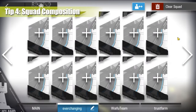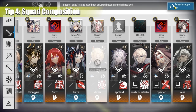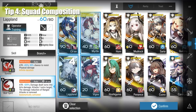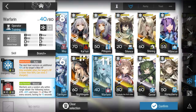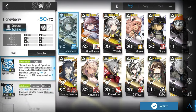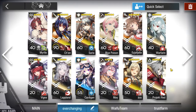In a squad, you have 12 slots, plus 1 support unit if you unlock the reception room upgrade in the base. The general rule of thumb is 2 units of each class: Guards, Snipers, Defenders, Healers, Casters, and Vanguards. Of course, you don't have to follow that to a T. You can swap 1 unit from your selected class for a fast redeploy like Project Red or Gravel if you really need to.